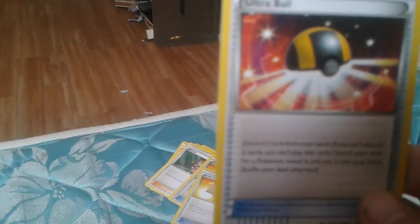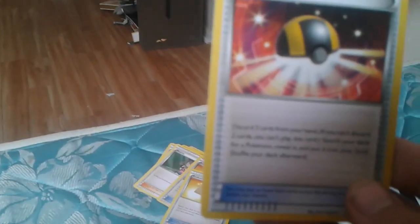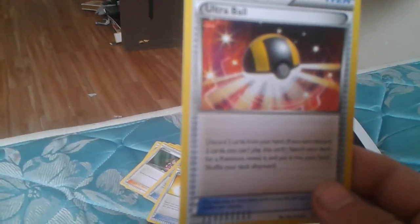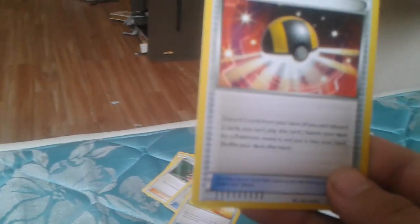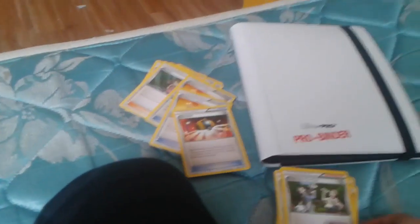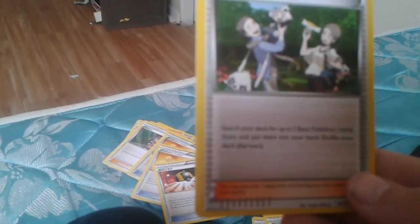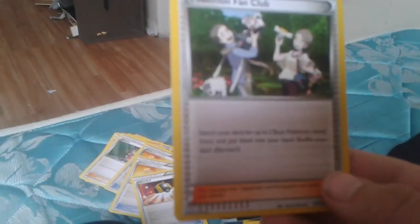Next one says discard two cards from your hand. If you can't discard two cards, you can't play this card. Search your deck for a Pokemon, reveal it and put it into your hand, then shuffle your deck afterwards. And then Pokemon Fan Club: search your deck for up to two basic Pokemon, reveal them and put them into your hand, shuffle your deck afterwards. Why do you have to shuffle afterwards all the time?